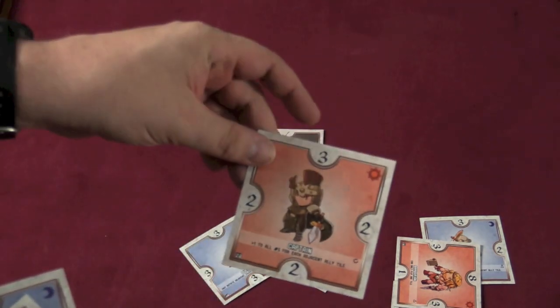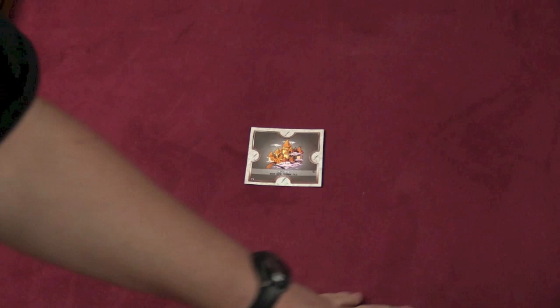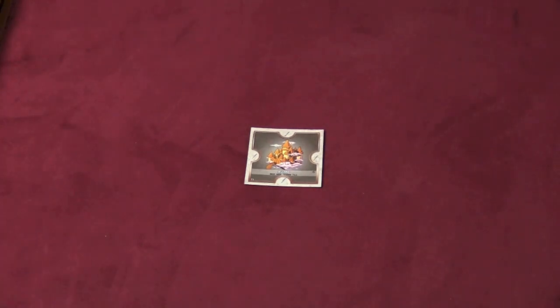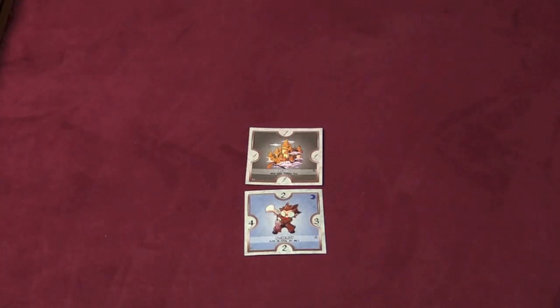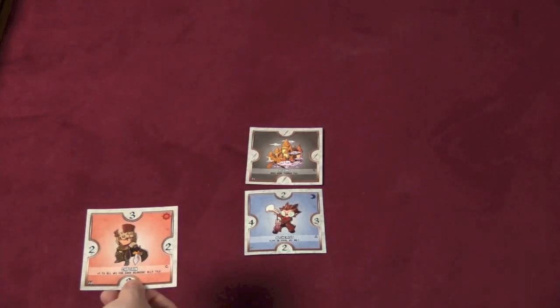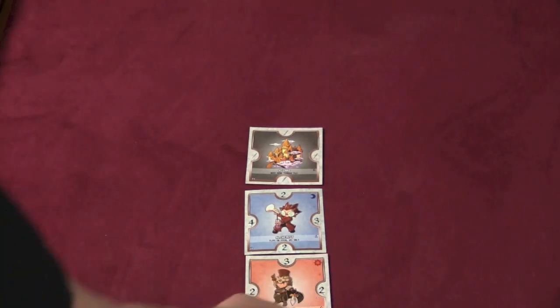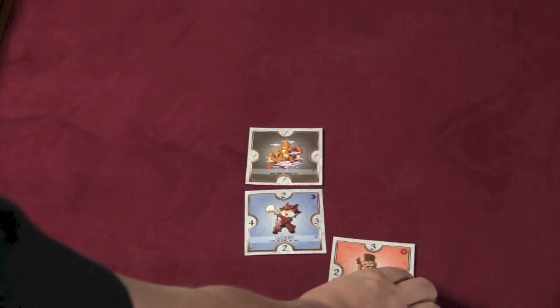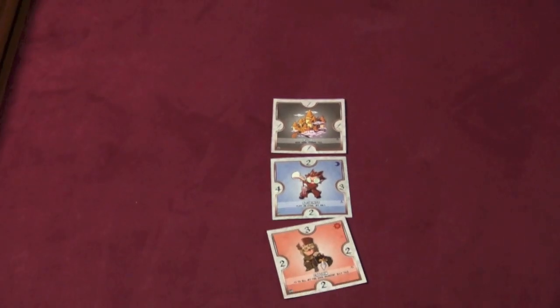You'll notice that each card has a blue side and a red side. One player will be blue, the other is going to be red. Then, starting with the first player, they're going to place a tile next to the starting one. After that, players will place their tiles next to any tile that's already in play. When you place a tile next to one that's already in play, you'll see what happens.